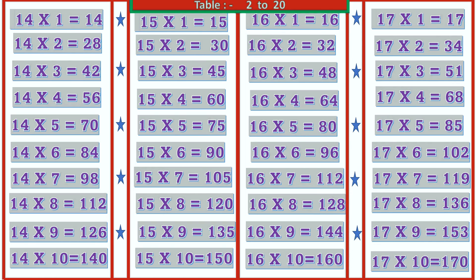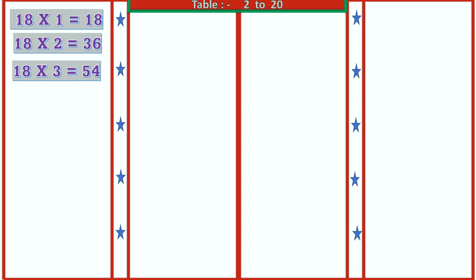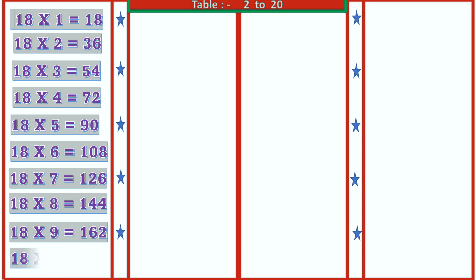18 1's are 18, 18 2's are 36, 18 3's are 54, 18 4's are 72, 18 5's are 90, 18 6's are 108, 18 7's are 126, 18 8's are 144, 18 9's are 162, 18 10's are 180.